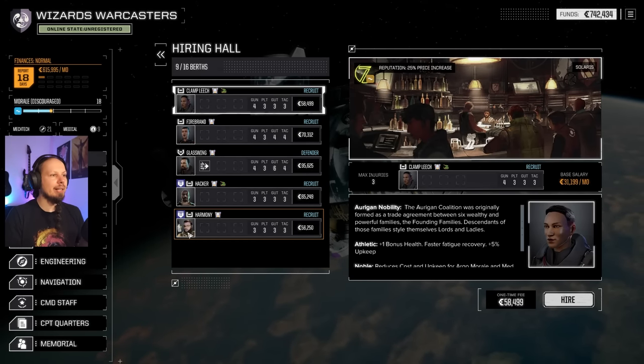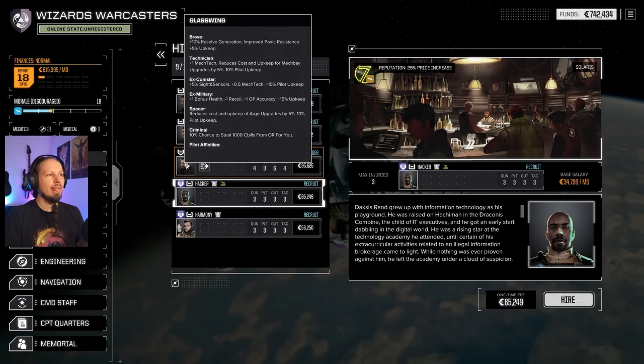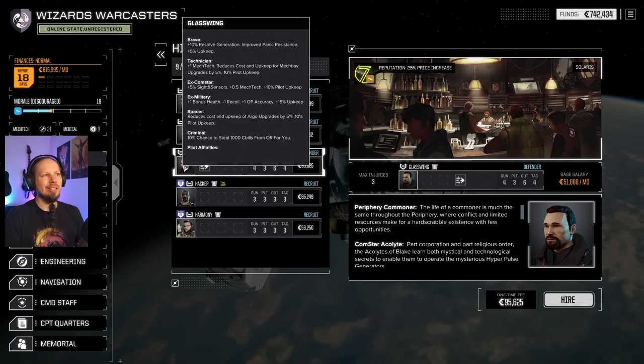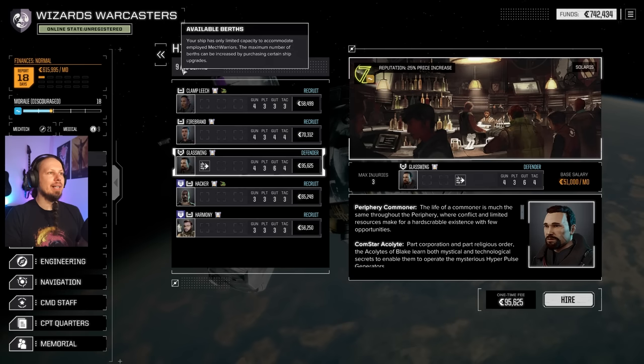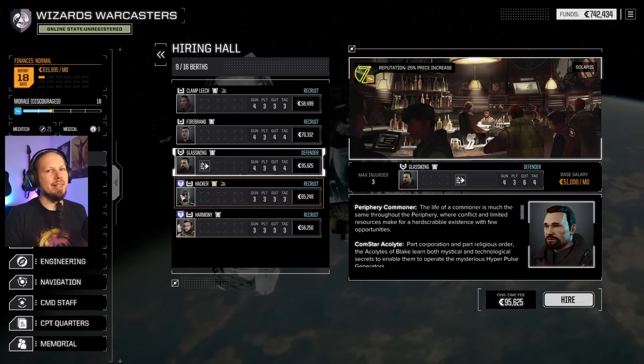Let's check the hiring hall. Gladiator Magwarrior — Hecker's good, lots of good affinities. There's Glasswing. I like Brave a lot since Resolve really matters on a personal level now. We have Technician, Axe Comstar, another 0.5 MEG tech, Axe Military and Spacer. He has a high upkeep though, and also a high initial cost. Nine pilots right now — I'm going to really go for more special pilots. We want to hunt the big, good ones.